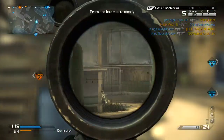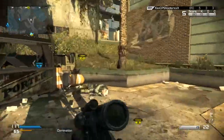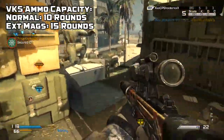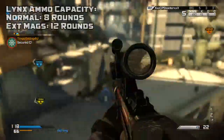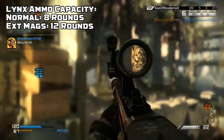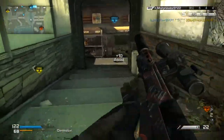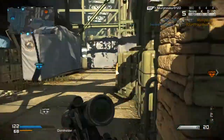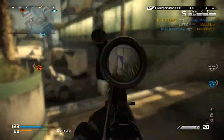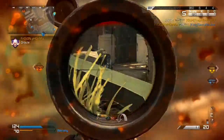Ammo capacity is the last real statistical factor we'll break down. The VKS has 10 rounds per magazine, with 15 using extended magazines. The Lynx has 8 rounds per magazine and 12 with extended mags. The VKS has a 2-round advantage with a standard magazine and a 3-round advantage with extended mags equipped. I would always recommend using extended mags on the VKS.